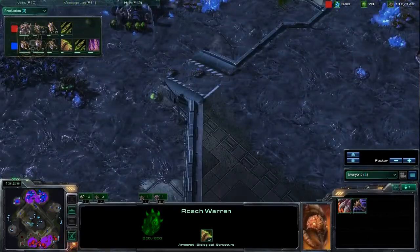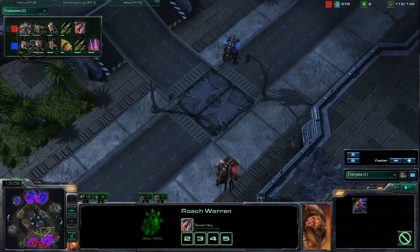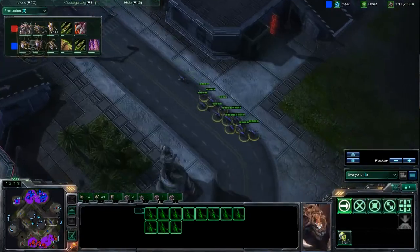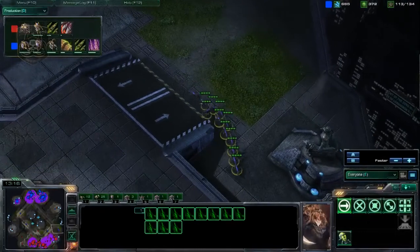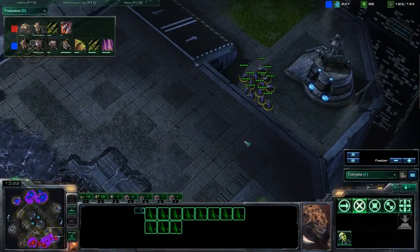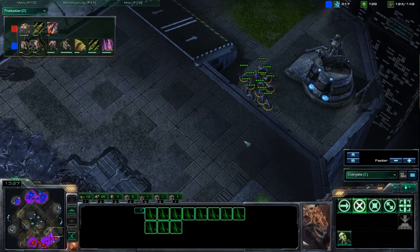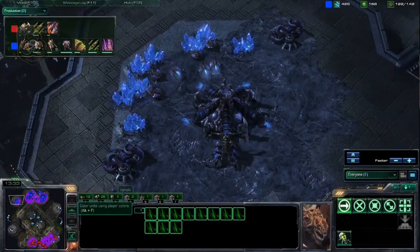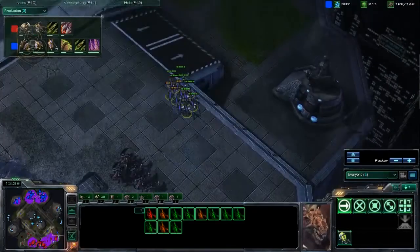Spreading my overlords around the map. I've got a pretty good overlord placement — I can see where he's coming from regardless of which route he takes. Applying more pressure with my speedlings. I'm going to bring him forward and as I bring up the speedlings it's going to allow me to drone heavily. Building a decent amount of drones behind this to drone up my third. I want to get an idea of how hard he might be droning his third, because I figured he'd be taking it at about the same time, which he was.